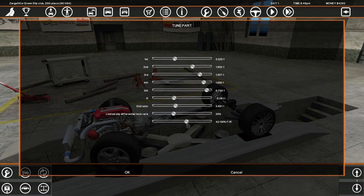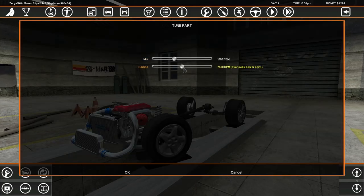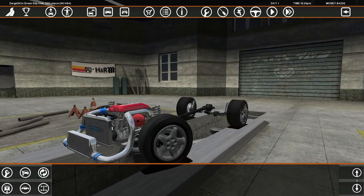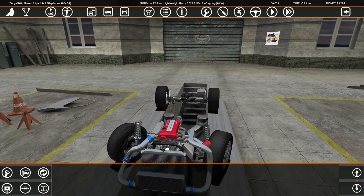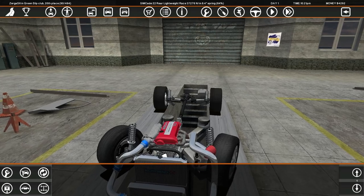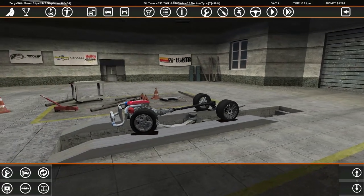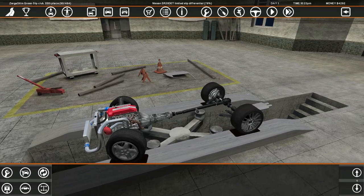Let's try 50-50 — no, 40-60. Let's throw the LSD up and raise the red line, even though we will be losing power, because I think it will help us. We might need to buy new tires for the front end, but suspension might help too. We definitely need to get a limited slip differential.